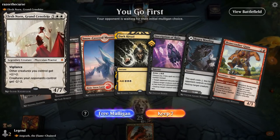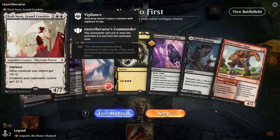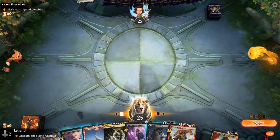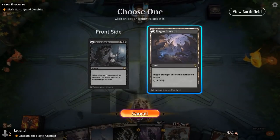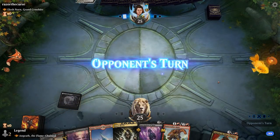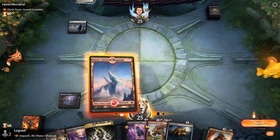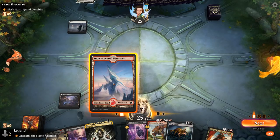We're on the play, facing Elish Norn — a white ramp deck presumably with lots of removal and sweepers. This hand has potential with a Dark Ritual to run out Angrath early, which could be quite effective. Can also expect some enchantment-based removal spells to deal with our Planeswalker, but I'm hoping we can get some value from him first. Hagra Mauling will probably play tapped. The Virus Beetle on two, and then turn three we can play Angrath.